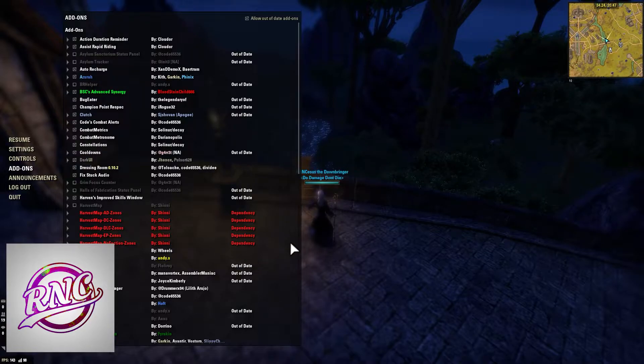Code's Combat Alerts is one of the best raid add-ons. It shows you how to avoid heavy attacks, shows you how to avoid mechanics, and gives you a nice timer bar so you can dodge those mechanics at exactly the right time. This is a must-have for any raider in my opinion.